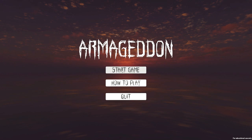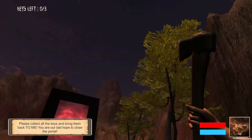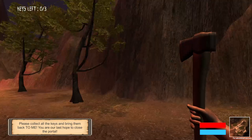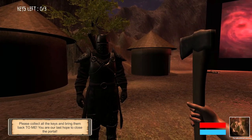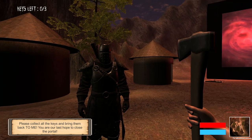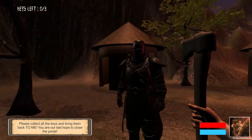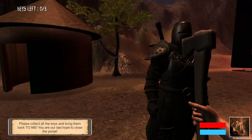I'll start the game. Here is the main game itself. To look around, I can just move the mouse. Here we see this knight character talking to us, and you can see in the bottom left hand corner there he's telling you to collect all the keys to close the portal. That little dialogue box is just a trigger, so it will go on and off as I leave him.